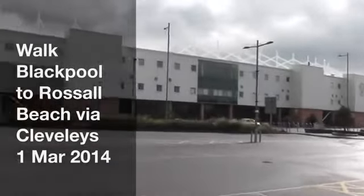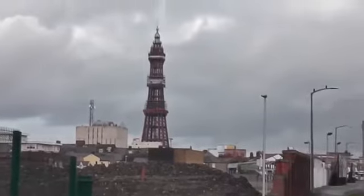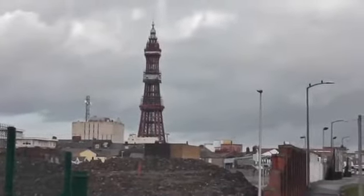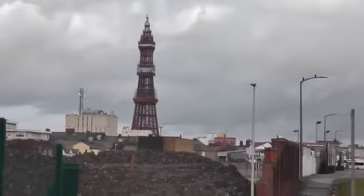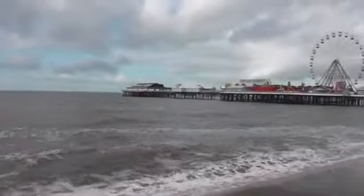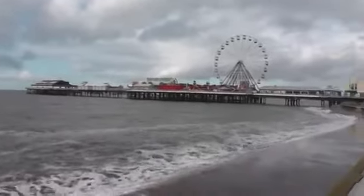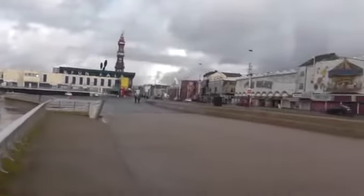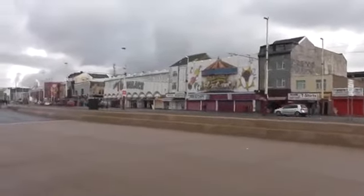The first major landmark of my walk to Fleetwood is Blackpool Football Club. The second major landmark is of course the Blackpool Tower. We can forget the tram depot because that's shut — I don't think the trams run during the winter. So here's the third point of interest: Central Pier and the sea, of course. Another view of Blackpool Tower and some amusement arcades across the other side of the road.